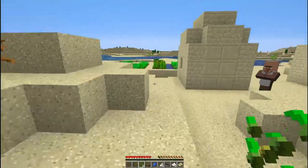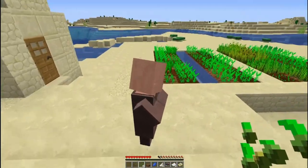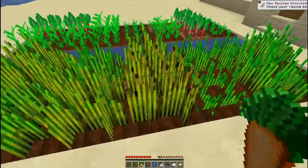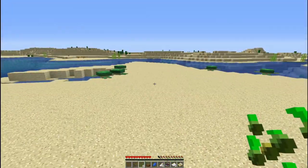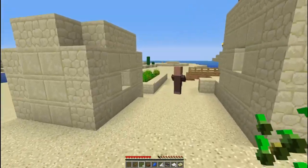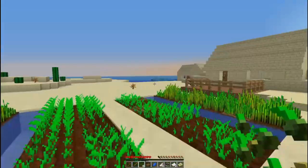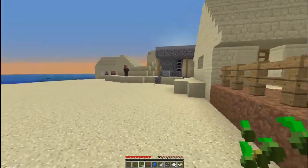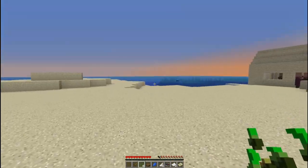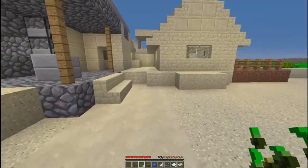Hmm, interesting. So now my question is where could we possibly go in order to get saplings? Oh look at all those turtles! We don't really need beetroot, and of course the sun is starting to go down which is always fantastic. Do we have anything over here? No, because we have farmers who keep stealing all the food. That doesn't leave much.